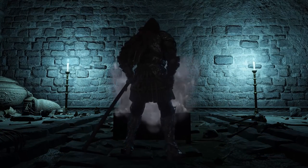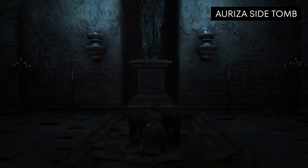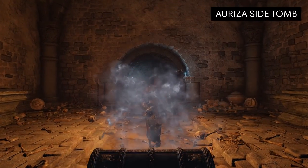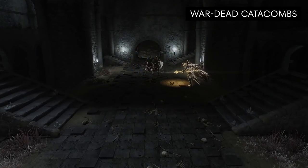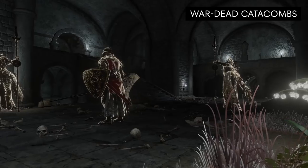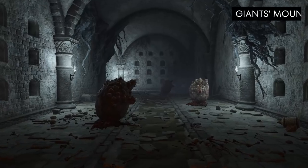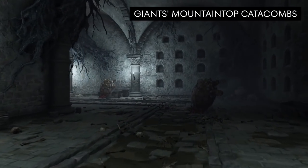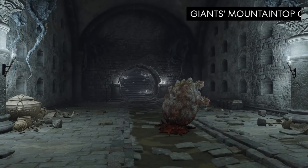There's much more where that came from, where one specific catacomb does something none of the others do. A couple that stand out are the Ariza Psy Tomb, which is the only crypt that features transporter chests that warp you all over the place; the War-Dead Catacombs, where there's a literal ghost war going on — a battle between long-dead heroes who continue to duke it out in the afterlife with you stuck in between trying to survive; and my personal favorite, the Giant Mountaintop Catacombs found in the late game, which to me is the perfect example of smart level design without the use of complex gameplay mechanics.